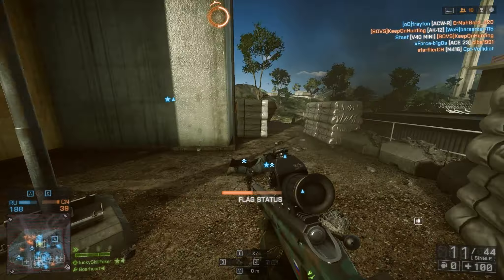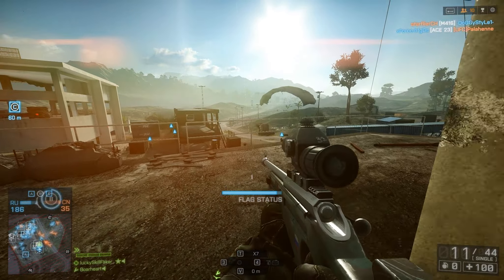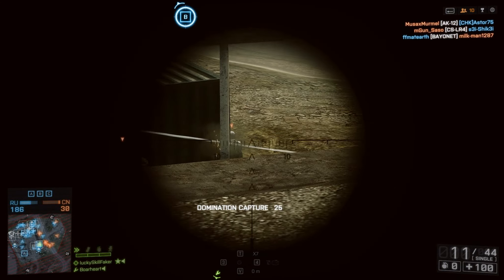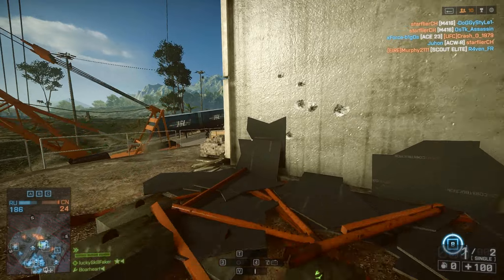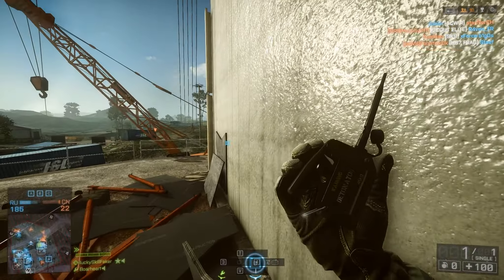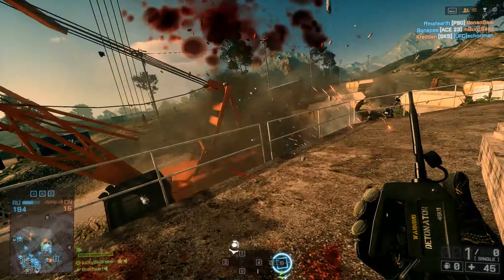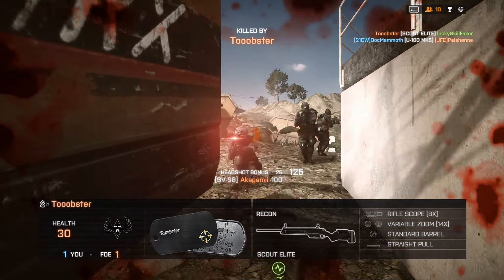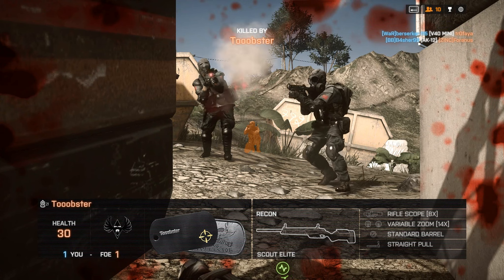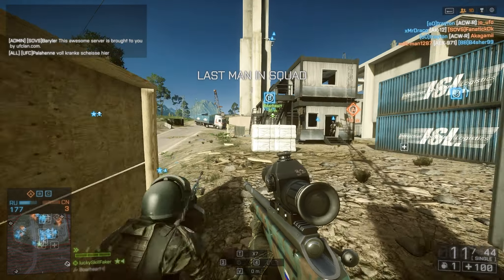The SV98 is definitely one of the rifles I would suggest you guys try out. I really can't put my finger on what it is — the stats are nothing special — but for some reason I'm doing better with it, and I think the scope is one of the main reasons. I'm running it with a straight pull bolt. You should try that as well. Be aware there's a sniper glitch right now which makes some weapons go crazy with the straight pull bolt equipped — random hip spread and random bullet deviation, so the bullet flies everywhere except where you're aiming. I hope DICE fixes this soon.